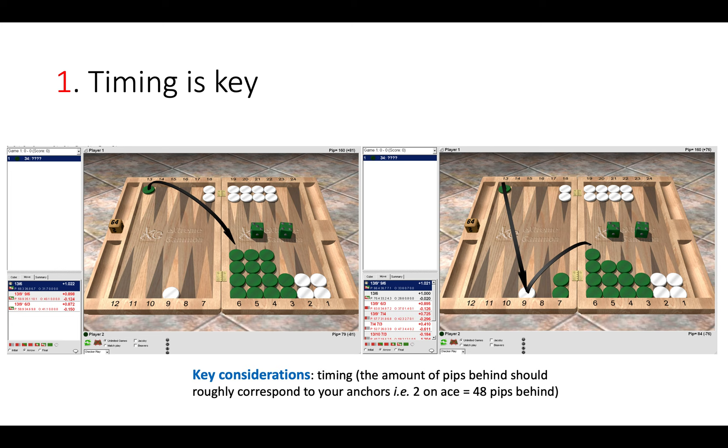On the left, green has rolled a four-three and of course could pick up white's blot in the outfield, but by doing so that would be a significant blunder — it would vastly increase white's winning chances. If green did make the hit on the left position, white would enter low, or even better, white would dance.